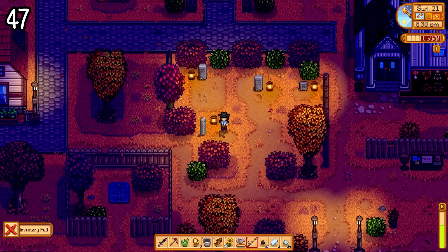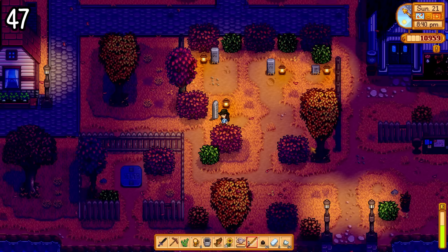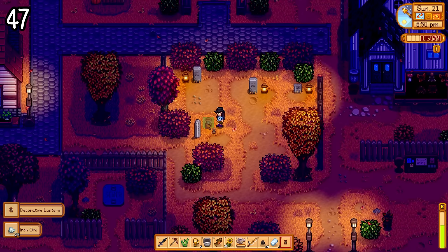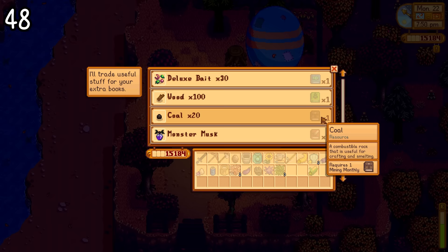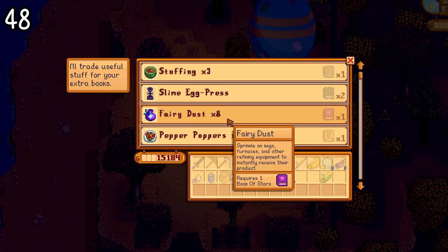Starting Fall 17th, you'll find lanterns in the graveyard. These have been implemented before, but now they provide light at night time. You can take these home with you if you want, but I'd advise against disturbing the gravesite. The bookseller visits monthly on different days, where you can eventually sell your books to him for a major exchange — such as fairy dust, which helps productivity on your farm. This is great because it means he'll continue to be useful even after you've collected all the books.